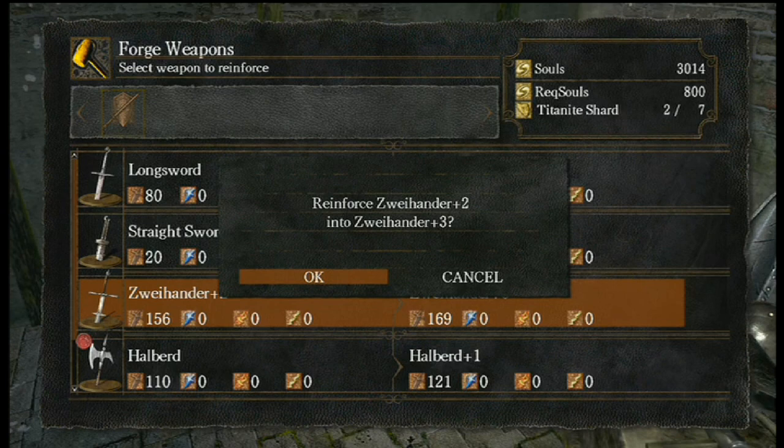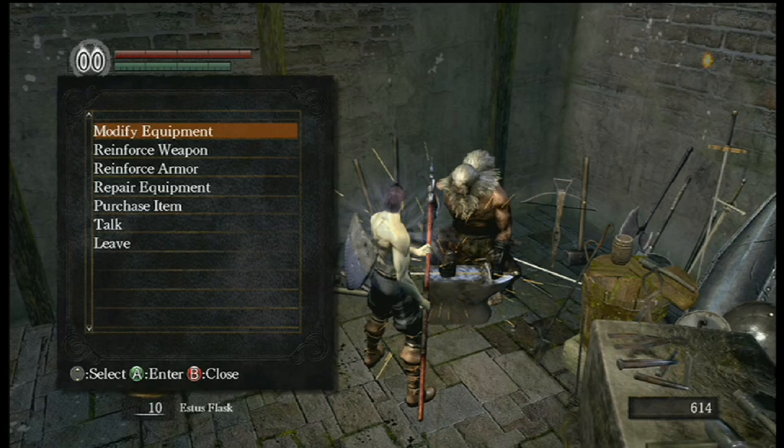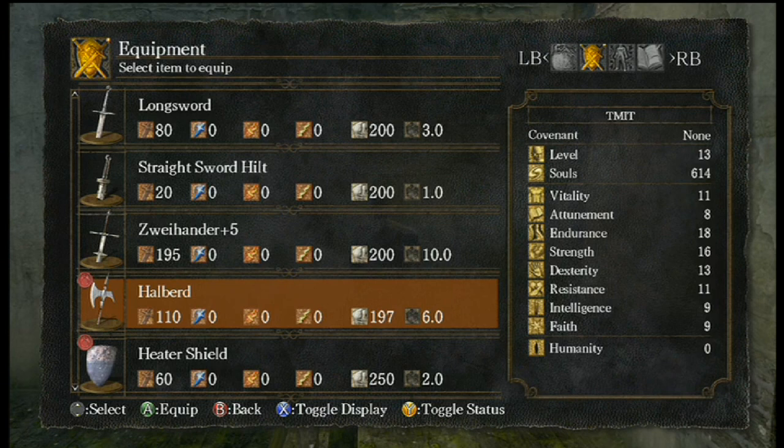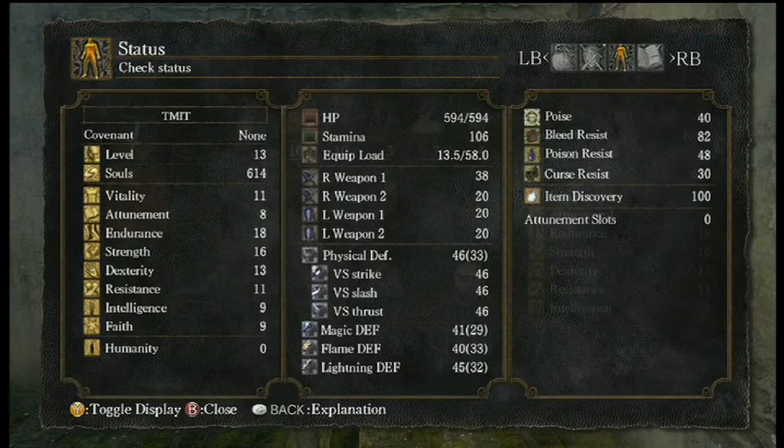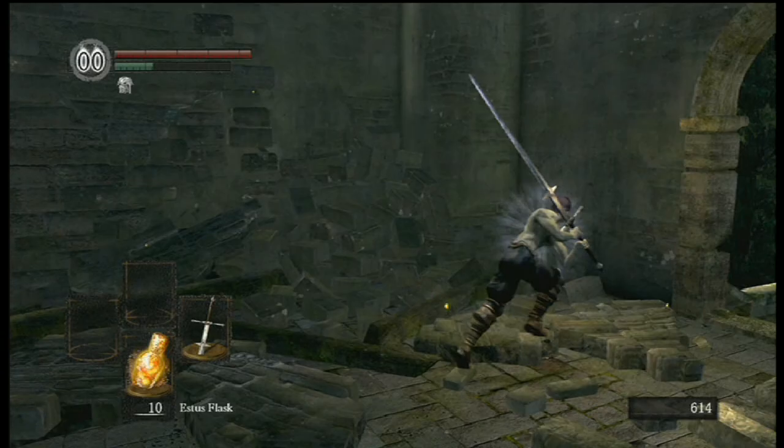There are some things that are easier or harder depending on your choice, because the Zwei does have slightly less range than a two-handed halberd attack. And on top of that, the halberd's a little bit faster, so there are some things you can do with it that you couldn't otherwise. And yeah, I'm still good on equip weight here. So we're going to continue to the Gargoyles all in one video — why not? Well, we are looking at over half an hour here, but that's fine. I never did like splitting videos too short.